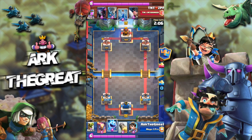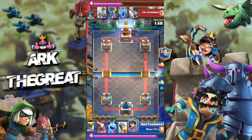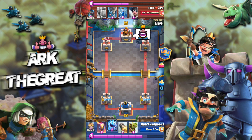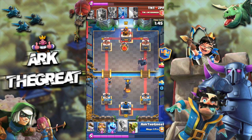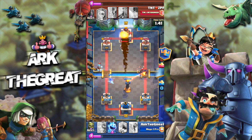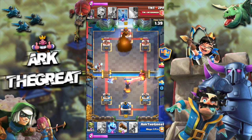We are slightly behind on Elixir at this point. He PEKKA's in the back — that is something I definitely do not recommend. I'm just going to play my Princess to cycle. We play the Inferno to counter the PEKKA, we're gonna Rocket the Pump, and we'll just let the Ice Wizard do its thing.